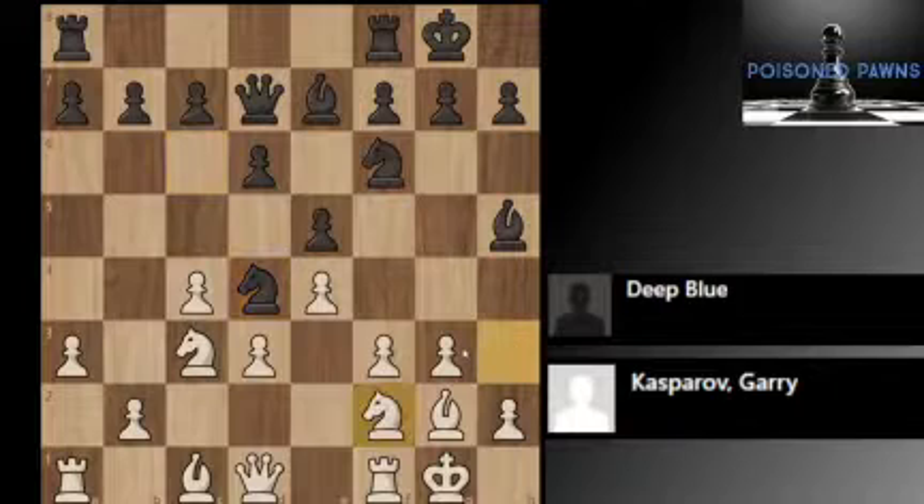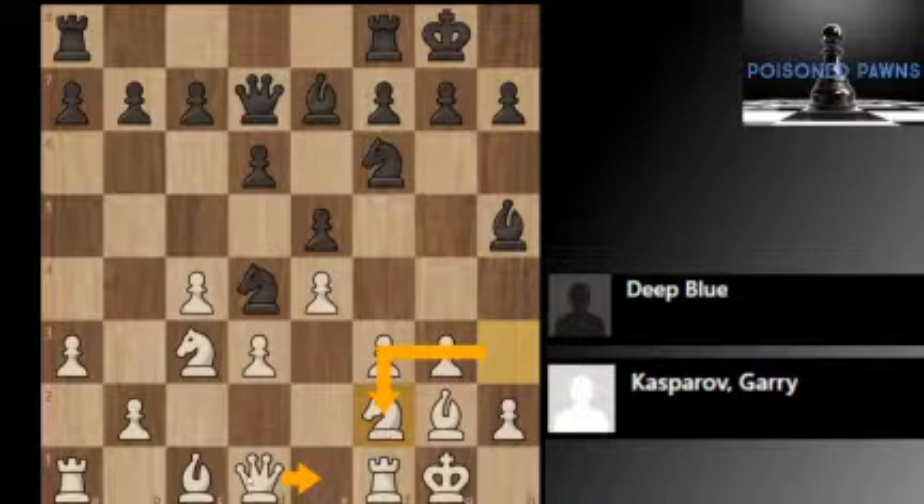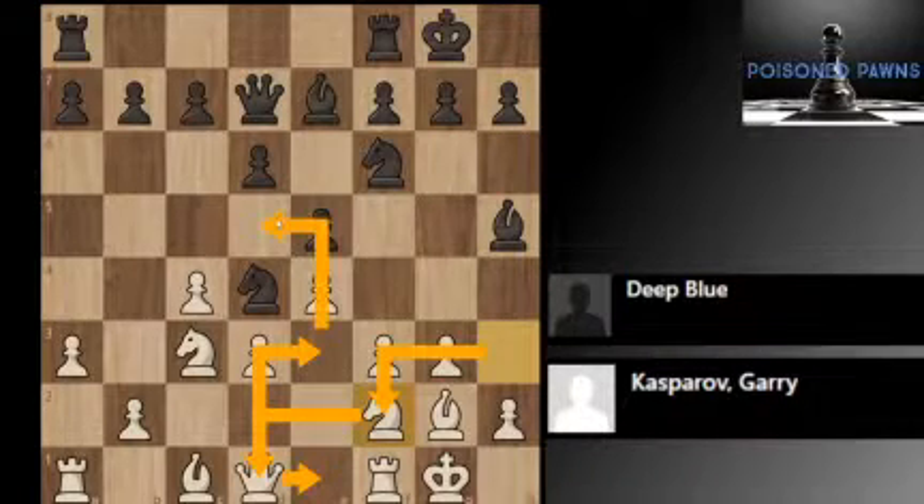Nd4, getting the knight in the center. And now Nf2 — you want to reposition the knight to a better location. While this may take time, the position is very closed. For example you have the idea of maybe Qe1, then Nd1, Ne3, and then getting the knight to d5, where it's going to be a very strong piece. So when the position is closed, you do have time to make these knight maneuvers that can improve your position.